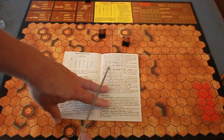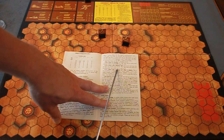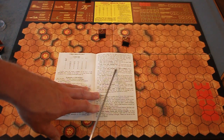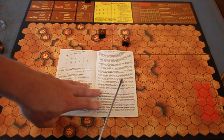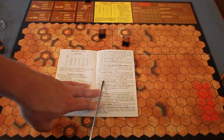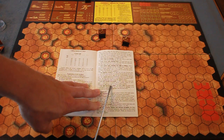Armor units may also ram an Ogre by moving into its hex — the Ogre automatically loses one tread unit, but the armor unit is destroyed. Armor units may not ram each other. An Ogre may not ram infantry, but it may move onto an infantry hex. If the Ogre has anti-personnel weapons, the infantry unit is automatically reduced by one strength point, and the Ogre may choose to expend another movement point to stay and reduce the infantry again.